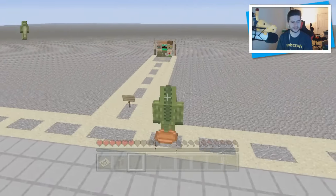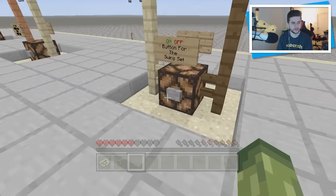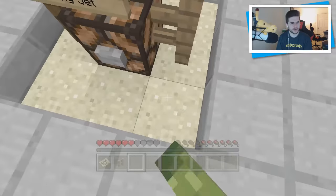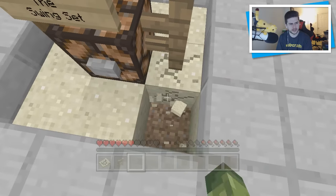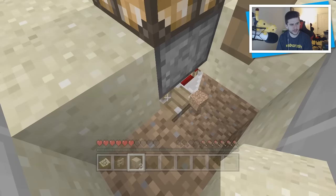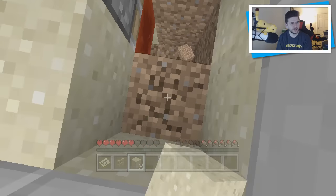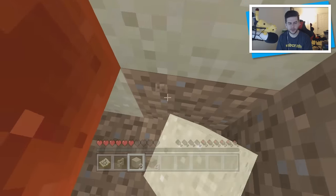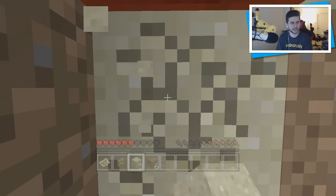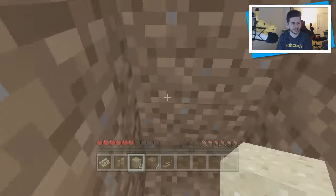I'm literally floating — this is awesome. I'm floating on a pig. I'm guessing it is a pig or a horse because of the saddles. Let's turn that one off. I'm going to go down here — I want to see what's going on underneath because it seems like there's definitely something going on. Let's hit this and see what happens — it definitely hits some sort of redstone. I want to see how this fully works.